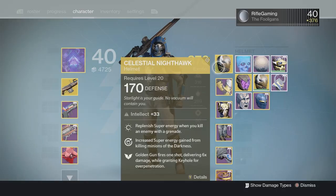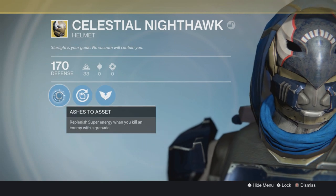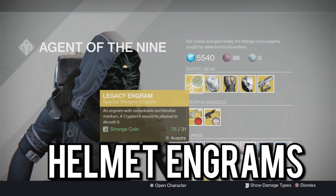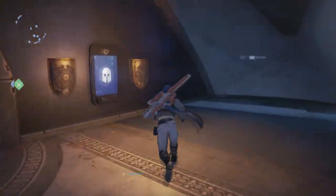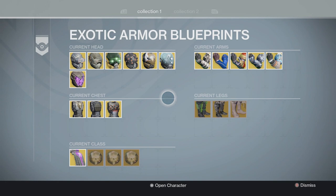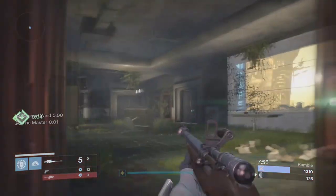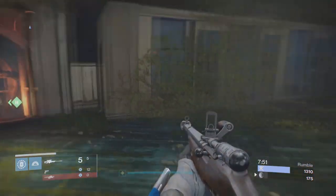It's a hidden perk on the Year 1 Celestial Nighthawk, and you are able to still get this in case some of you guys are thinking you can't get that anymore — yes, you can. All you have to do is open up Legacy Engrams that are sold by Xur until you get your hands on it. If you guys got your hands on it before and just deleted it in the past, you can still get it by going to the armor kiosk. So if you want to make a jump scope montage or challenge some of your buddies to see who can get the most jump snipes, this is definitely something to use while doing that.